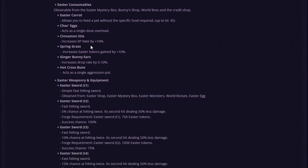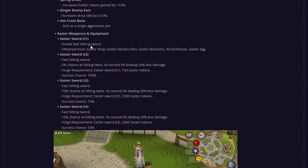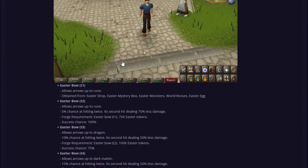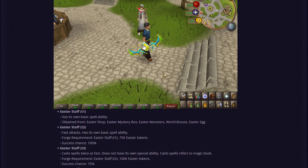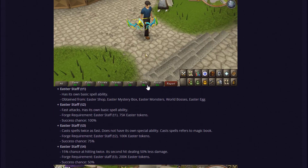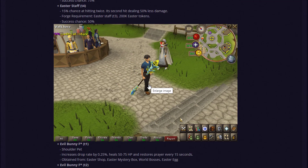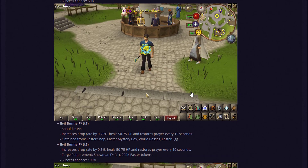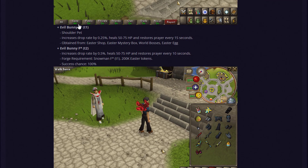Moving on to the rewards: Easter Consuming Balls are pretty much the same as any other event — you get a bunch as drops when world bosses die and get a boost when you consume them. There are Easter Swords, Bows, and Staves from Tier 1 to 4. Personally I think these weapons look absolutely gorgeous — one of the best-looking items I've seen in the RSPS scene, with a really nice blue and yellow color combo.